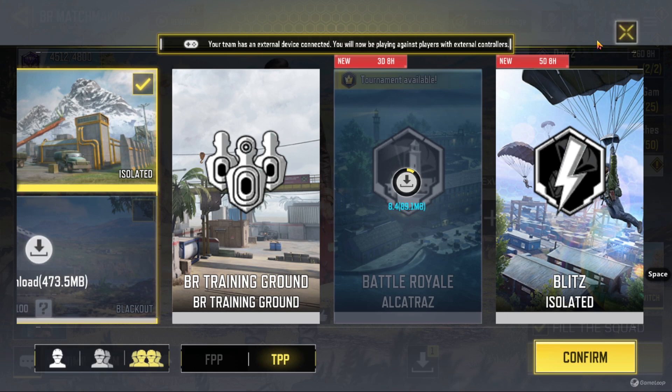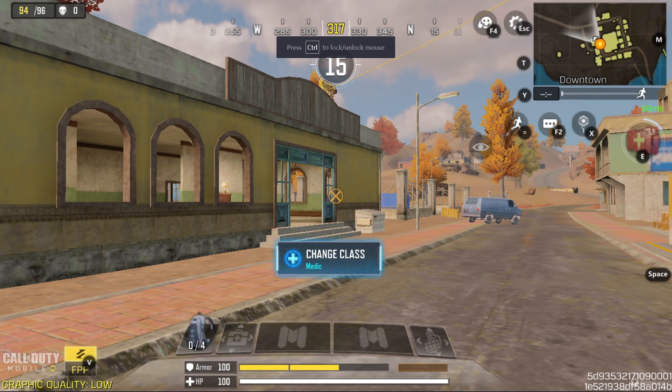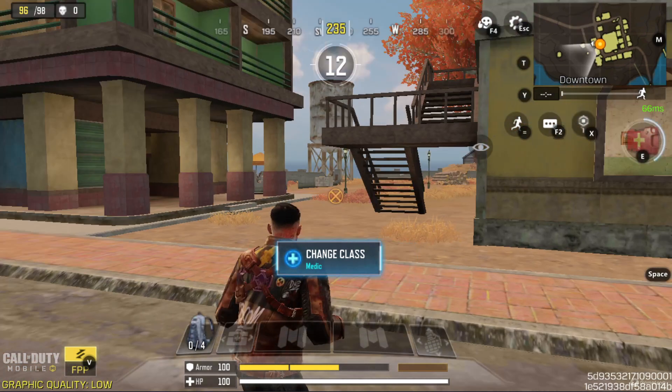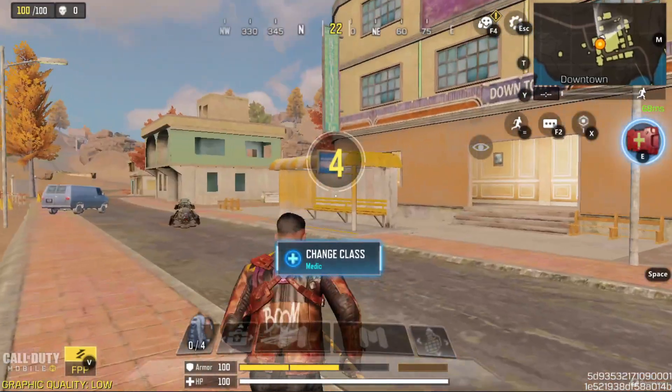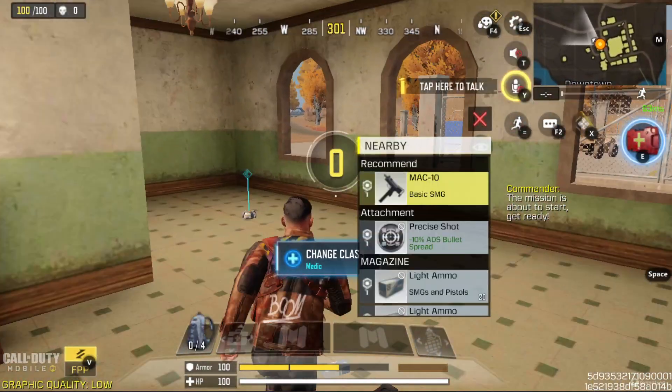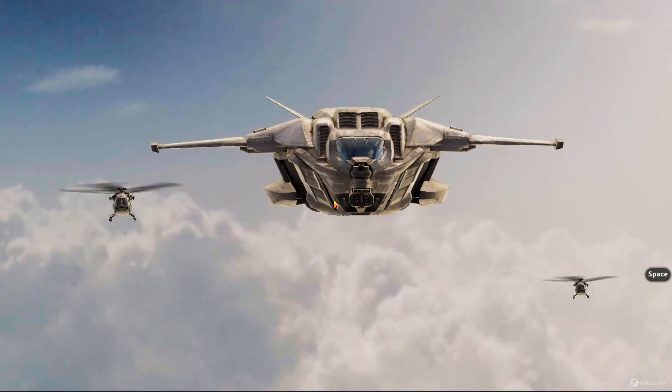I'm giving some isolated test to try if my space key works or not for this battle royale match. You can see my player and the jumping is working — that's good. The match is starting, let's see if it works or not.